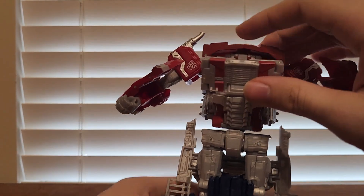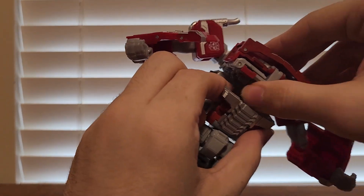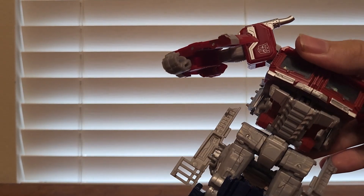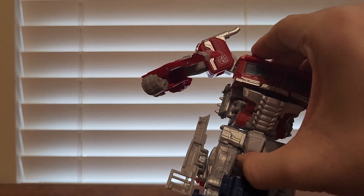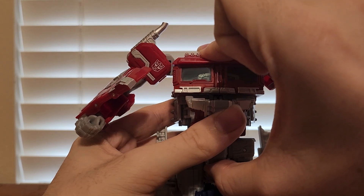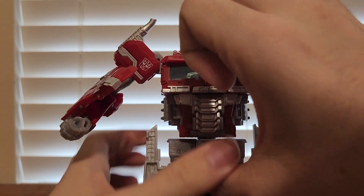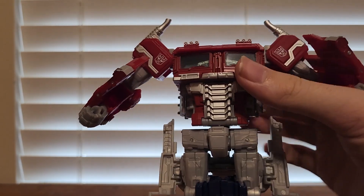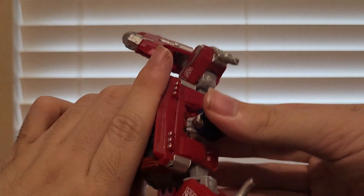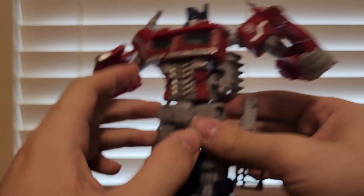Flip inwards, then bring all of this down. Push this down and squeeze it down. Take this panel, bring it up, and tab it into place. Then come up here and bring up the head — it plugs right into place.